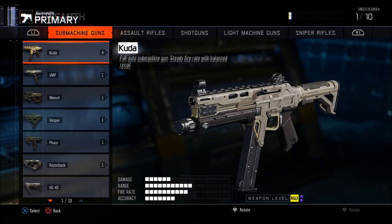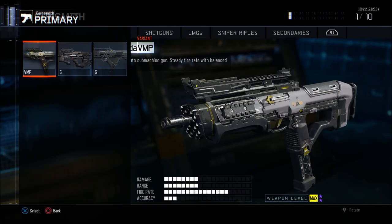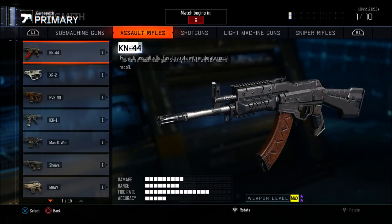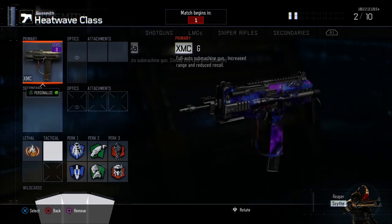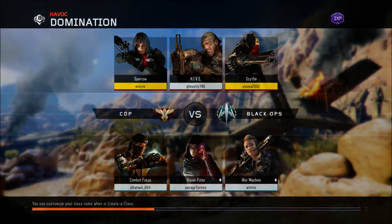Then press X or A on your second controller to bring up another set of guns. Quickly go through each variant for the SMGs and ARs that you created to find the gun you made. I found the XMC eventually. Once you find it, put it onto your class and wait for the game to start.